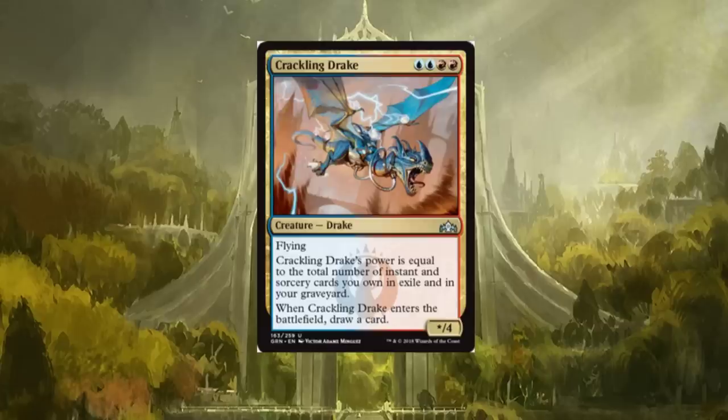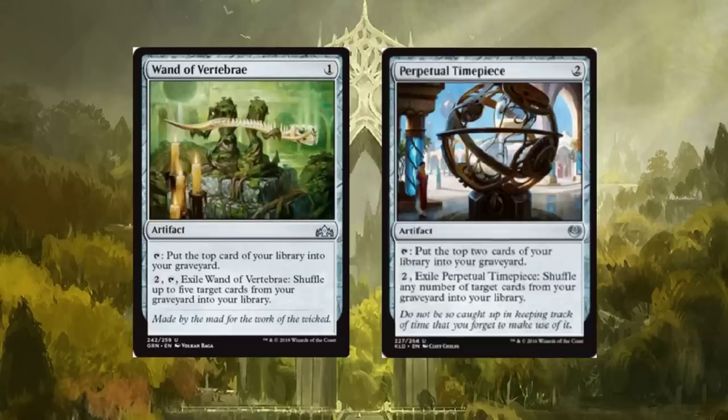Crackling Drake came out a few days back — I forgot to include it. It's a four-drop requiring double blue and double red. Crackling Drake's power equals the total number of instant and sorcery cards you own in exile and in your graveyard, and when it enters the battlefield you draw a card. Being double blue and double red is very specific. I'm not sure how much play it'll see — it's a lot to ask for the mana cost. At least it has four toughness. With shocklands being back it might help, but it's a lot to cast.